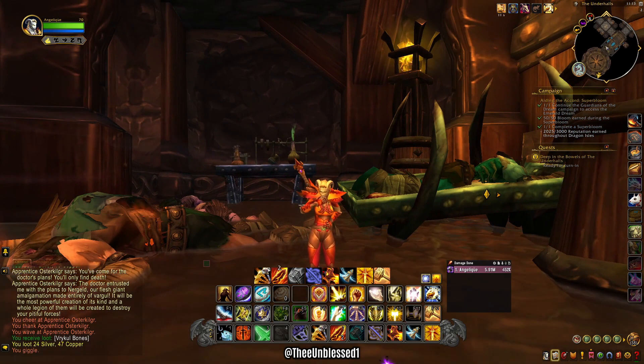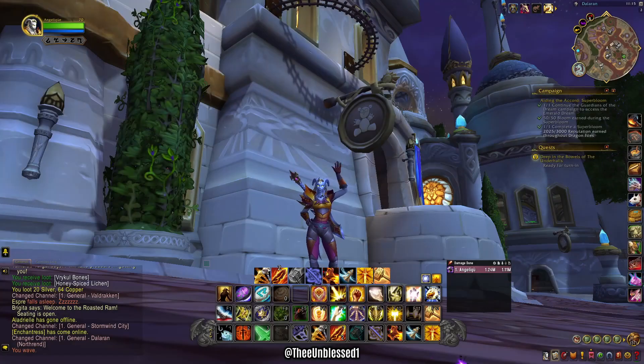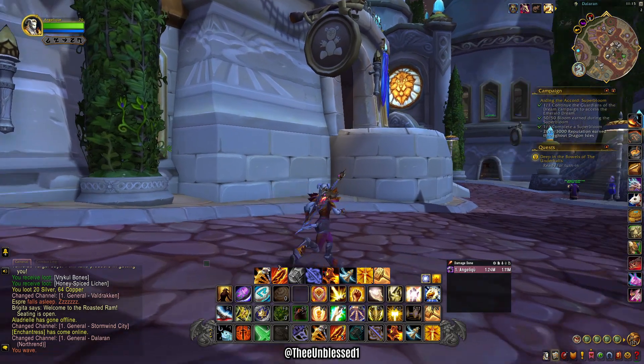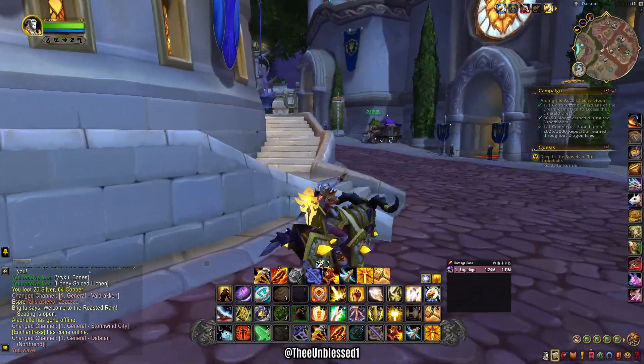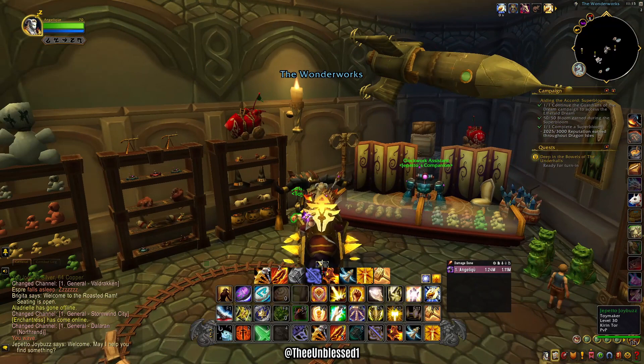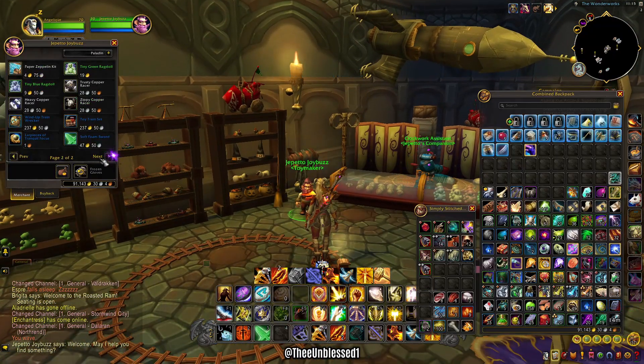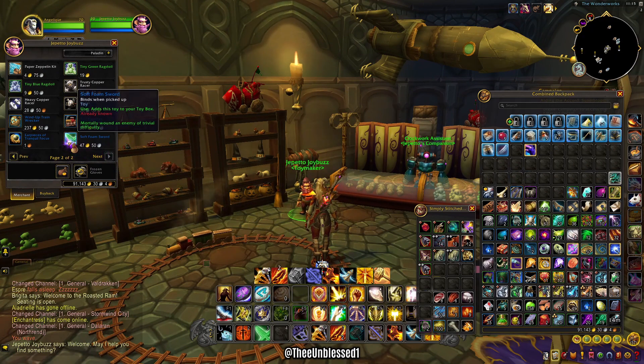Coming up next, I'll show you one source — a vendor in Dalaran — where you can obtain this. Alright, so we're already in Dalaran. This is the Crystalsong Forest Dalaran, which is the Northrend expansion Dalaran. Here's the toy shop, the Wonderworks. You go inside and it's on the second page. There it is — 47 gold and 50 silver. That's all you need.